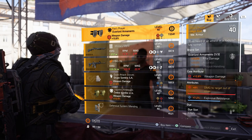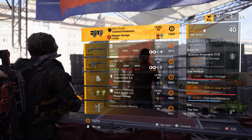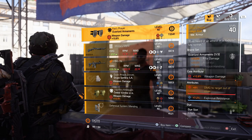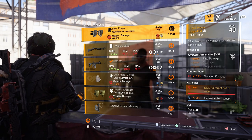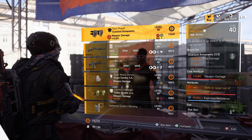Next is the theater vendor and a must-have item. If you don't have the Fox's Prayer knee pads then you need to come and buy these now. These are the best in slot knee pads for any DPS build and all you need to do is roll on crit damage or crit chance over the explosive resistance and then optimize the damage. There's nothing else from this vendor to recommend.